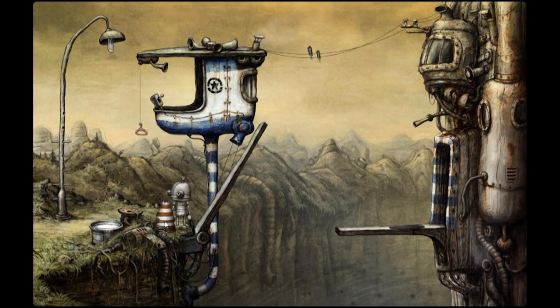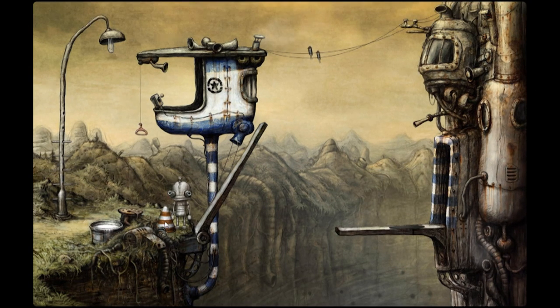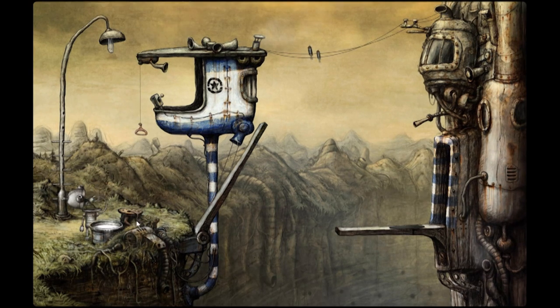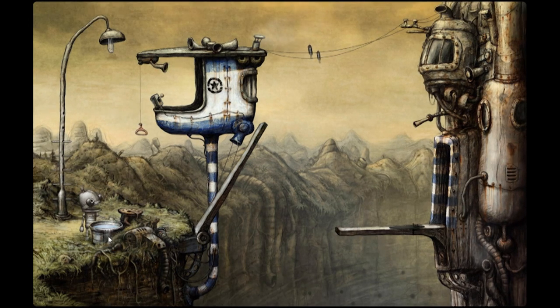Machinarium functions like most point-and-click games — find and interact with objects, explore, and so on. There are a couple of unique things, like Joseph's ability to stretch and shrink in order to reach certain places. The other thing is a bit of a departure from similar games: you can only interact with things that are within your reach, which makes sense in a way, but does make for a bit more walking around as you try and figure out what to do next.